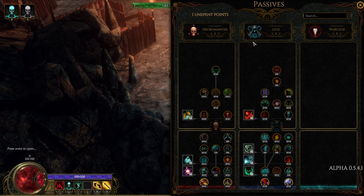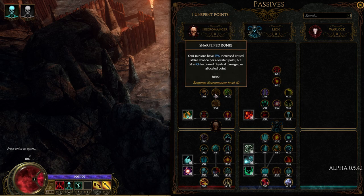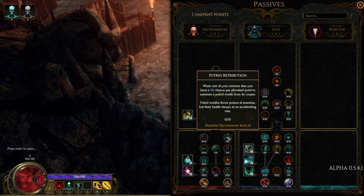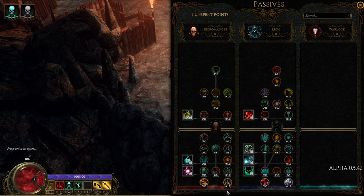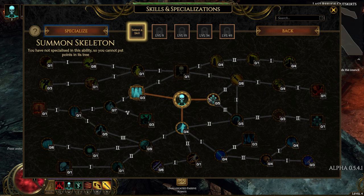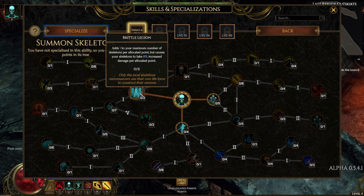Killing things will cause you to level up, which will provide you with passive points that you can spend on your mastery classes. The passive perks increase your mastery level, so if you invest five points into Necromancer, you're considered a level five Necromancer. As you progress further in necromancy, you'll unlock additional necromancy skills. As you use your skills, they will begin to level up and you can upgrade them extensively. Each time a skill levels up, you'll be shown a magnificent tree with branches going in all kinds of directions. There are ways to make your minions more plentiful or increase their quality, give them special abilities, etc.